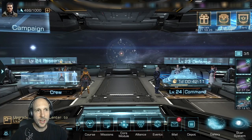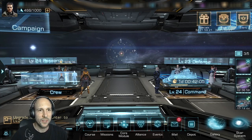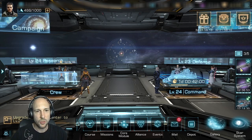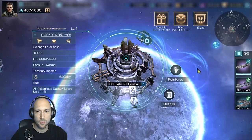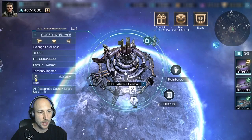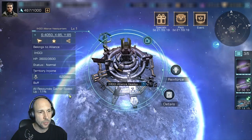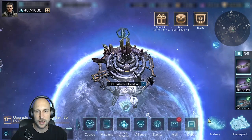Hello Galaxy Commanders, welcome back to another Infinite Galaxy video. In the last video we occupied our first platform and built our HQ. When the HQ is finished, don't forget to take out your fleet — just click on reinforcement and recall your fleet. Now we have our HQ, we get our daily income, and most importantly we have this buff active for all players in the alliance.